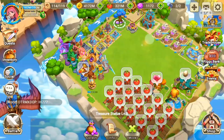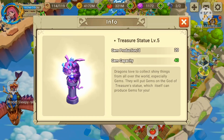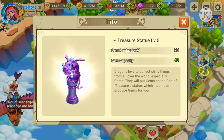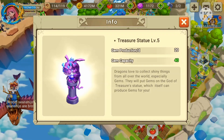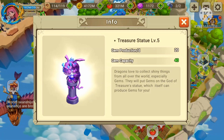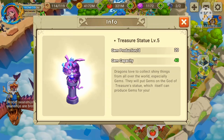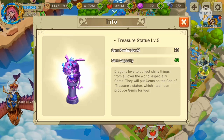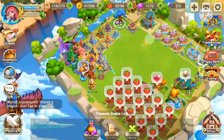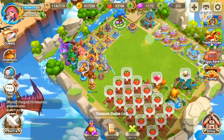The best way — and I think how everyone is doing this — is the treasure statue. Dragons love to collect shiny things from all over the world, especially gems. They will put gems on the god of treasure statue, which itself can produce gems for you. As you can see, gem production per day is 20 at level 5, and gem capacity is 40. So every 2 days I can collect 40 gems — really good. Of course you need to buy this statue with gems and upgrade it with gems.